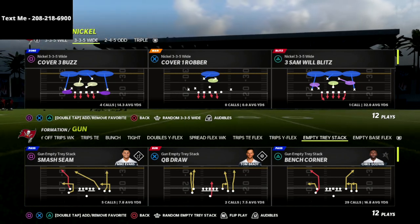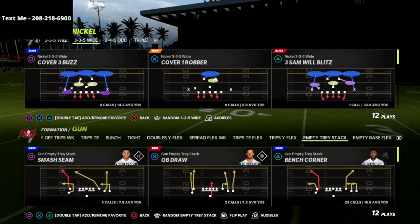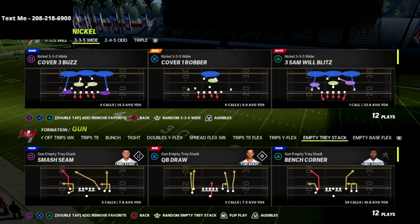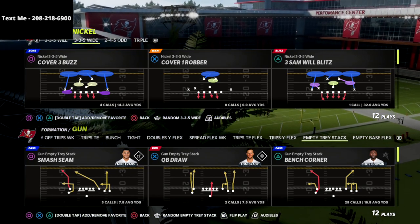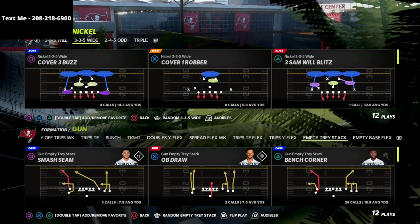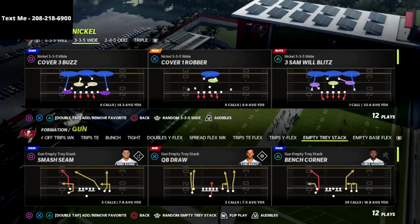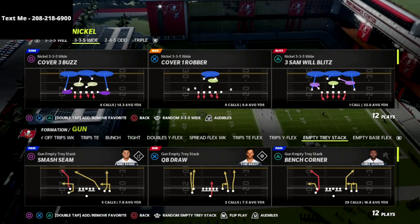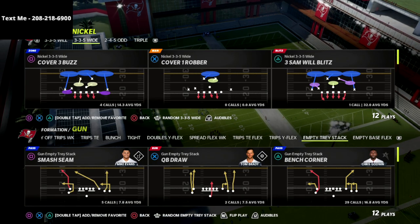I'm super pumped to jump into the empty tray stack. This offense was something I was running at the end of Madden 21. Honestly, bunch is definitely the meta — it's probably the best offense this year, which is why I wrote my full offensive guide on the gun bunch. That's in the description, but I do want to highlight the empty tray stack.